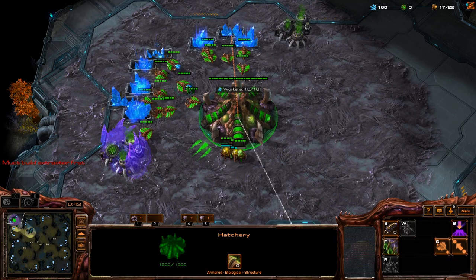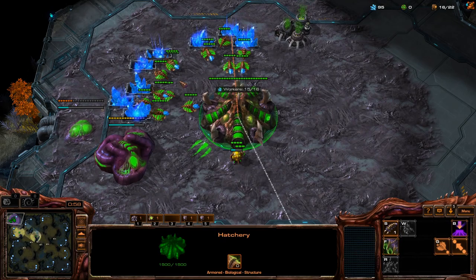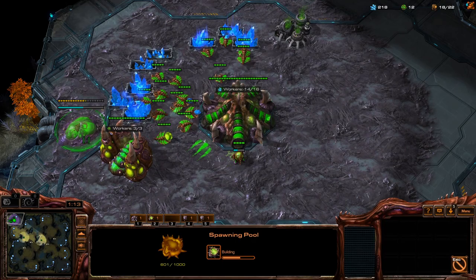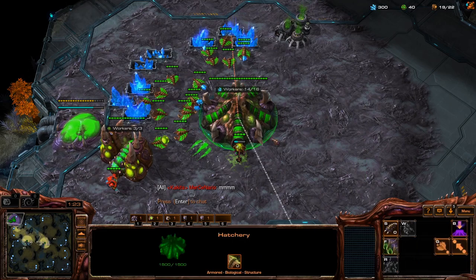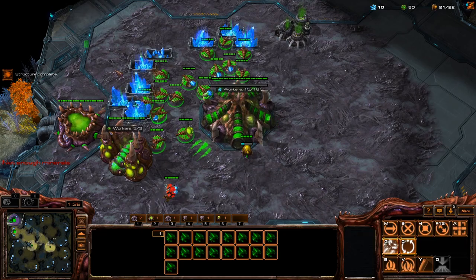We should go for 16, 17. We'll pull first. Guys and gas — this is one of the features of these all-in builds: you want to saturate this gas much quicker than if you're playing a macro game. Let's get one set of lings, send them that way, get a queen, get speed.